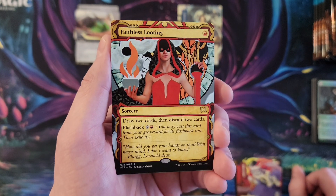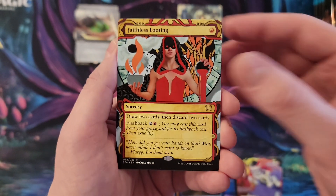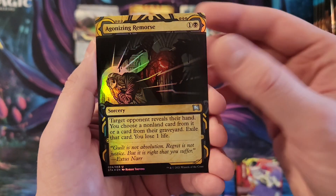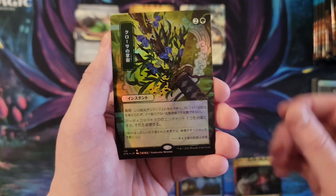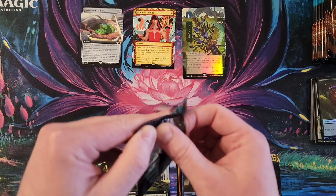Faithless Looting — this is of course foil etched, that little tiny etching of the gold. Agonizing Remorse and Crosswind Grip for the foil. That is kind of what you're hoping to pull in that last spot — the foil alt arts.